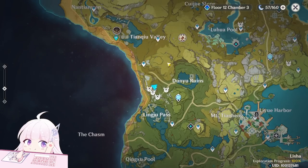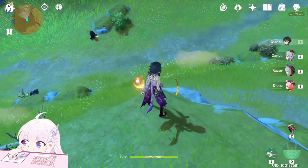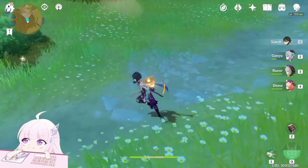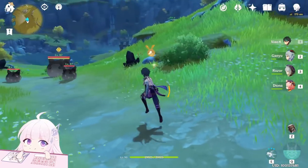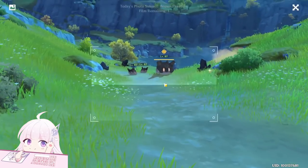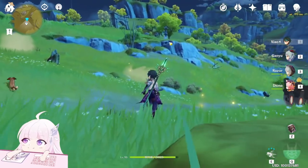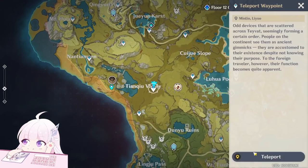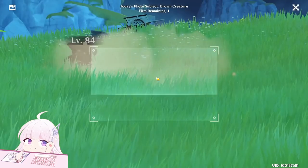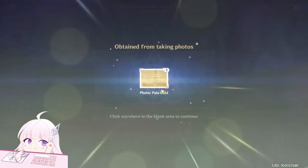Another position is here — Tienci Valley. Teleport there and go downside. If you go there some Geo Slimes will spawn, just go here and you can photograph them. Behind the teleport waypoint, let's teleport back and you will find some Geo V-shape creatures as well.